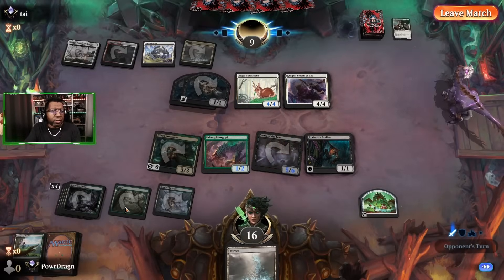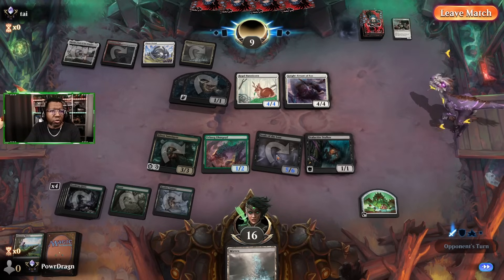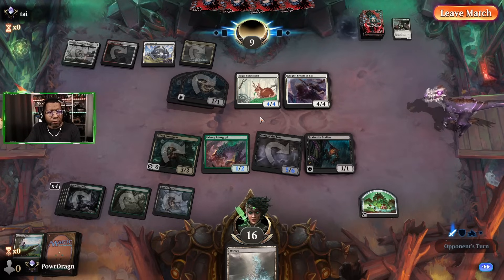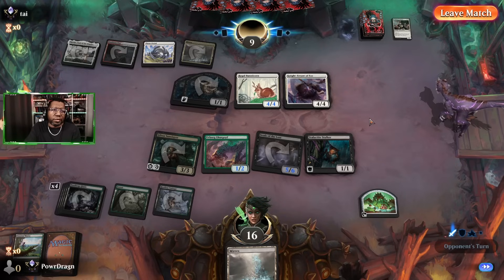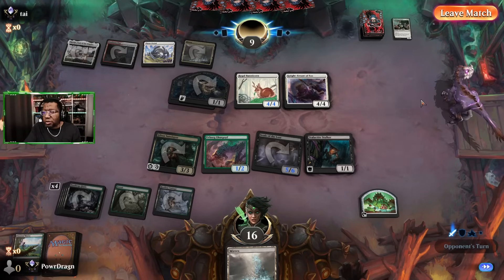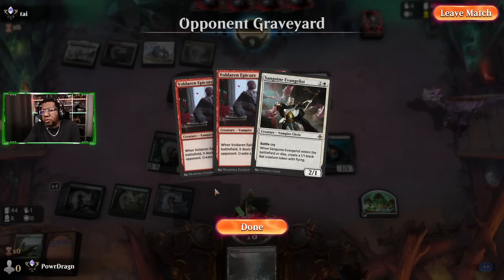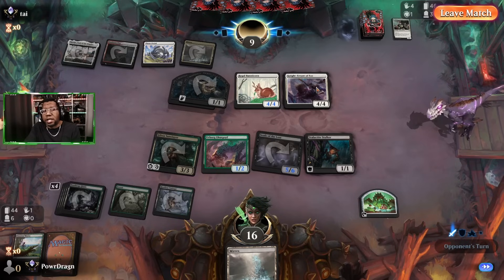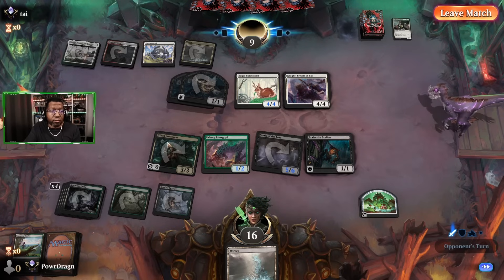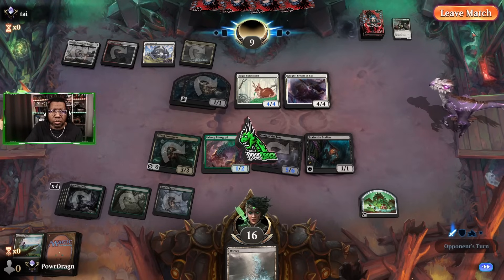Yeah, the tough situation is once we activate and attack with everything — the best they could do is block, block, trading. They take three, four, five. They're at four but now they don't even have their biggest things, just tokens against our three or four creatures. That's just what happens when you play that deck — the trade-off is that deck is really good, and if it gets a super fast start I would have struggled to keep up drawing as many lands as I did.